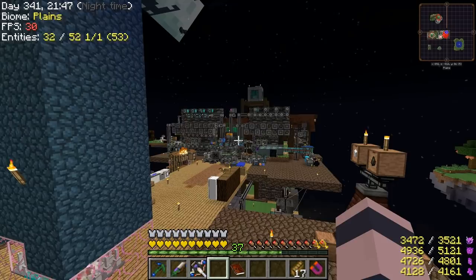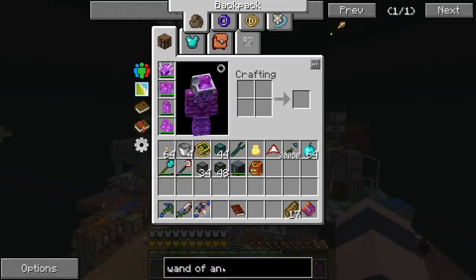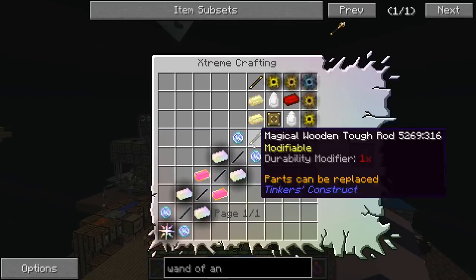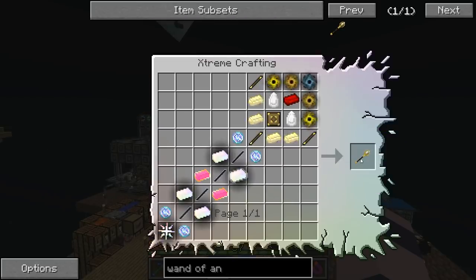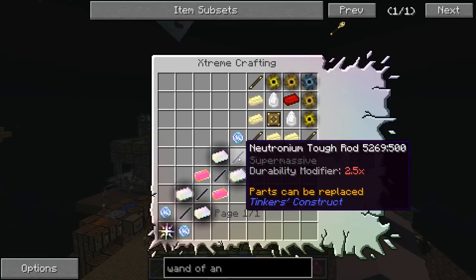We need 9 times 9 times 9 of these piles — that's 729 total to make one ingot. And I figured out we need like 200 plus ingots to get the Wand of Animation. So am I missing something here? That seems a little crazy to me with how slow they are.